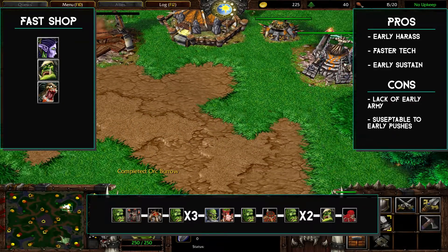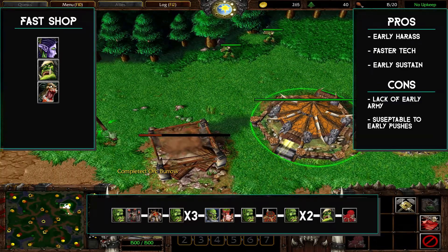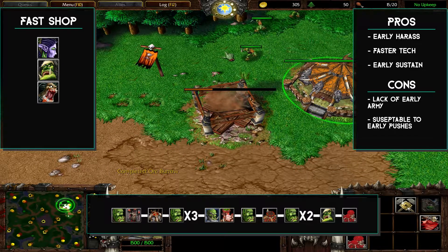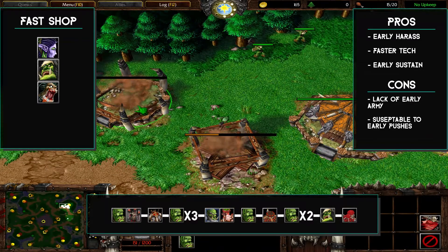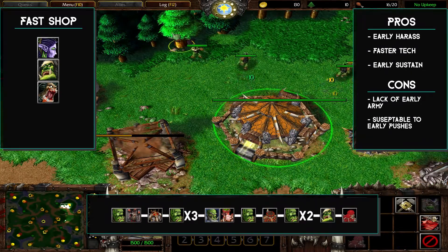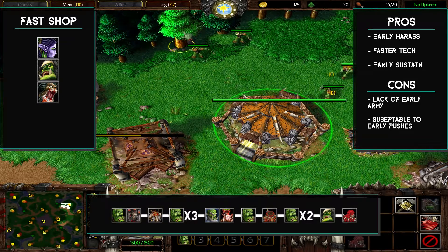Once your altar completes itself, build your hero and send the peon that built the altar, if you choose, to go scout. Then we drop a barracks with the peon that just spawned and continue to pump out peons until we get to 17 supply.